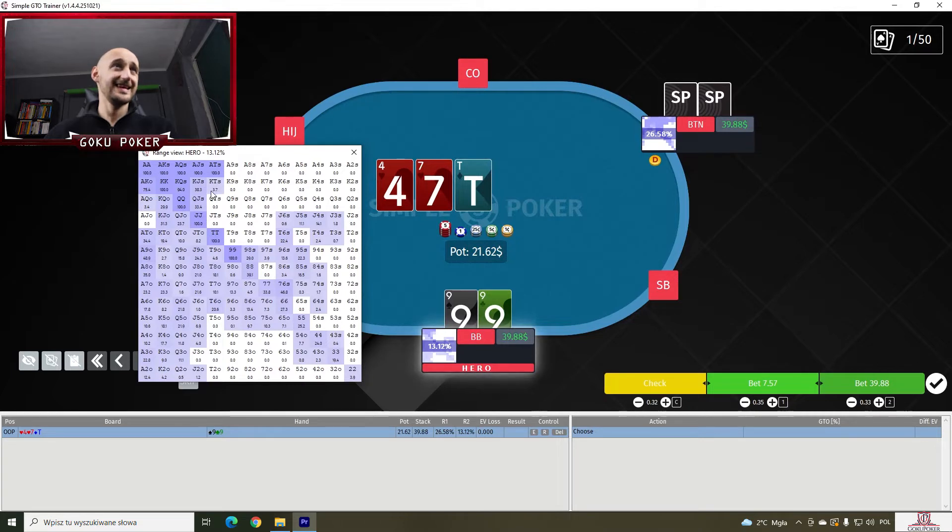It's even got a tiny bit of King-10 suited and surprisingly more King-10 off. Yeah, if we take a look at this — the solver is even doing that with Jack-6 off very rarely, but it is. Of course, this is a solver's range. Normal people's range won't be like that. You will not have 1% of Jack-6 off. You will not have this hand at all, or Queen-6 off, Queen-7 off, Jack-7 off, 10-7 off — you will not have these hands. Instead, you'll have more A-6 offs and A-7 offs. You'll probably compose your range more based on easily recognizable hands and not stuff like Jack-6 off.